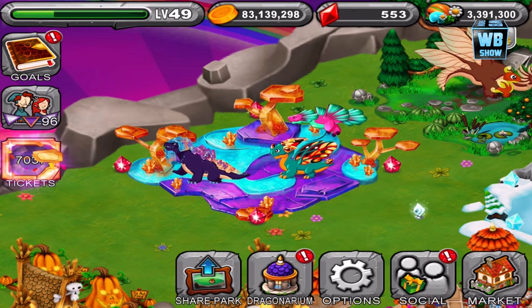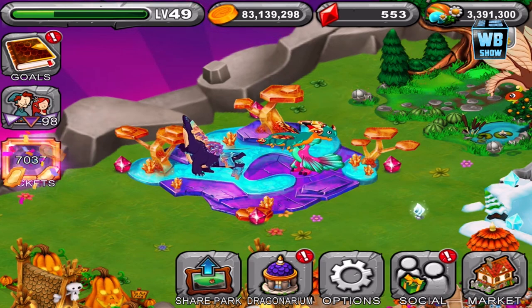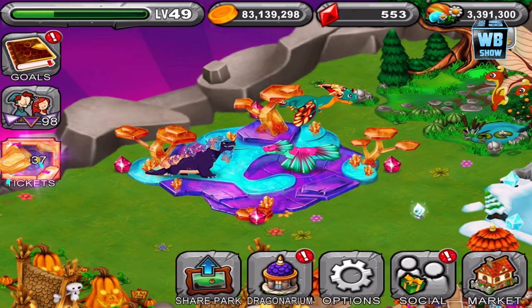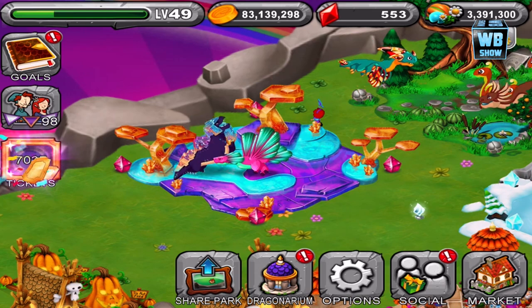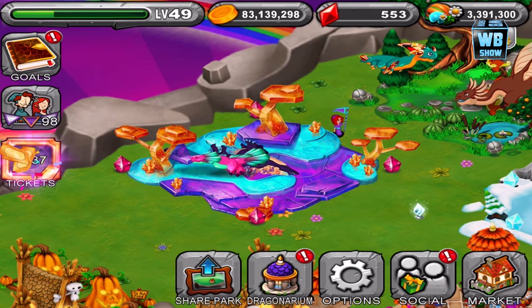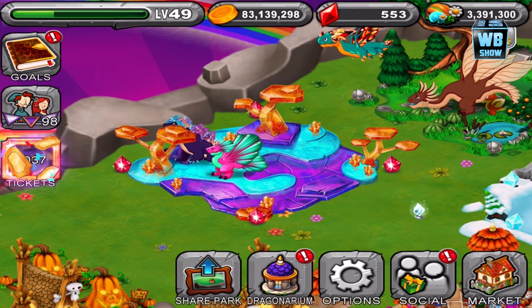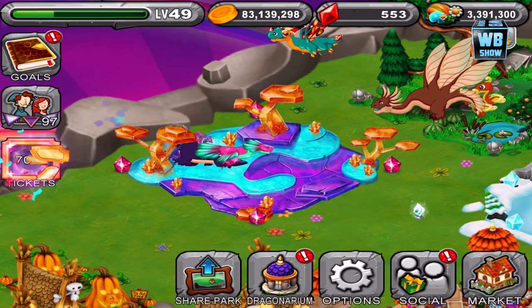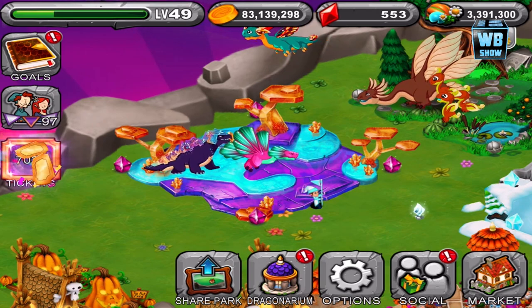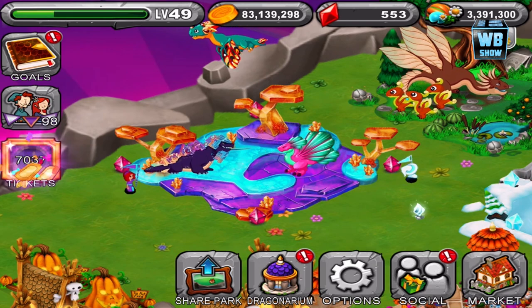That's how you breed this dragon for your game. It might take you a while — definitely not a super easy dragon, but you can be super lucky. 35 gems is how much it'll cost, 34 hours and 30 minutes, and the combination is using the Ford Dragon and the Gloss Dragon. Anyways, that is Dragon Veil. We'll be back in the next video as we take a look at the fairy event dragon for the game.